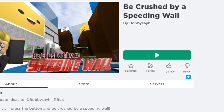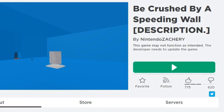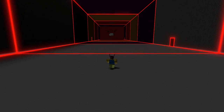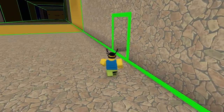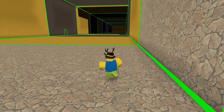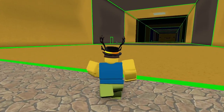He made this game called Be Crushed by a Speeding Wall, and guess what? He stole that idea from another guy! The game is really simple — pretty much there's a huge wall that attacks randomly, and touching the wall is bad because you die. You can avoid it by using the holes in the wall, and if you keep doing that, you'll reach the end and win. So that's the concept, it's so simple. It's like one of the easiest games to make, and that's why I chose to steal it.